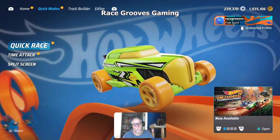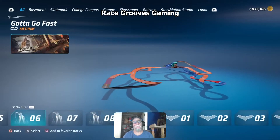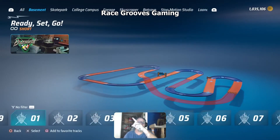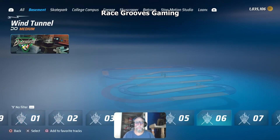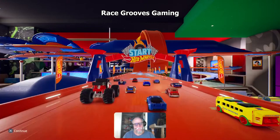So you have to do Quick Race, select a vehicle. I'm in the basement — you can see up there — the track's in the basement. Track number six: Wind Tunnel. Played this game a lot — over 2,000 hours on the Race Cruise Channel.